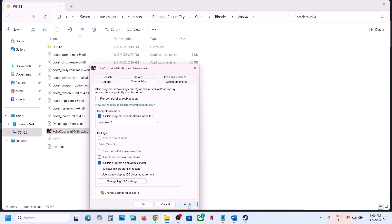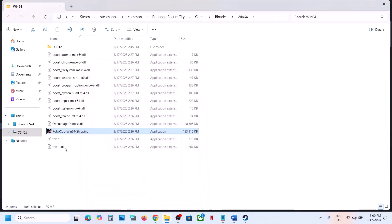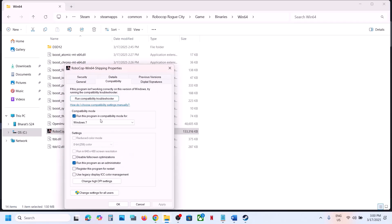Hit Apply, click OK, launch the game and check. If that does not work, try Windows 7. If still not working, you can also try Vista Service Pack 2, Service Pack 1, or Vista — try each and check which one works for you.